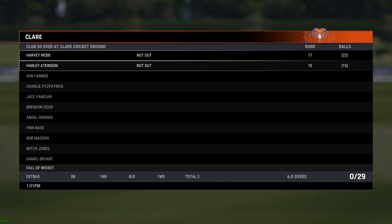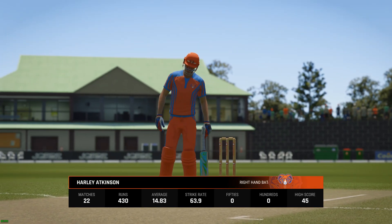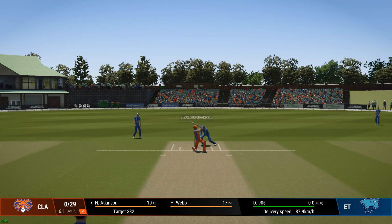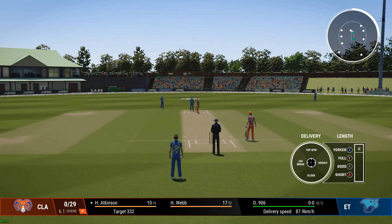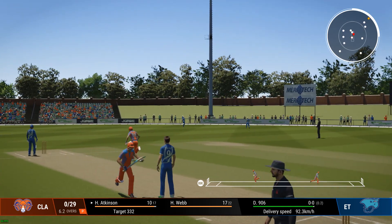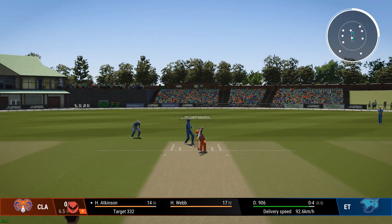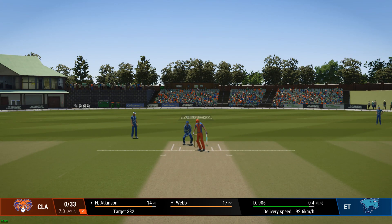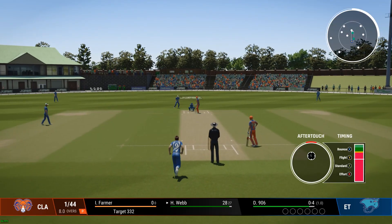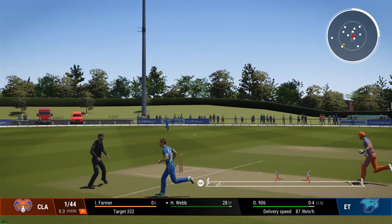We'll get the chance to bowl, we have got a pretty big score so I'm hopeful that we can win. 332 is the target, second innings underway. And that goes through the legs - that's up in the air but that is a four. Our first over of the innings - how did that miss? That's our first dot ball done. So our team got a wicket eventually. They're going to get some runs though.